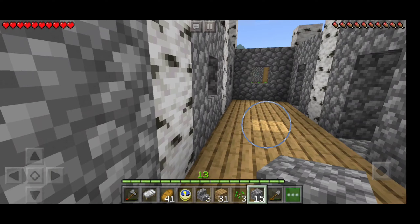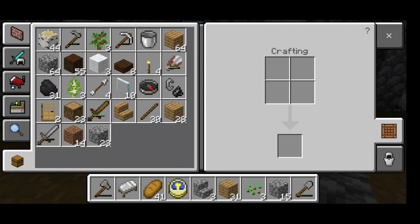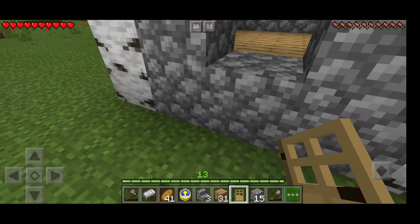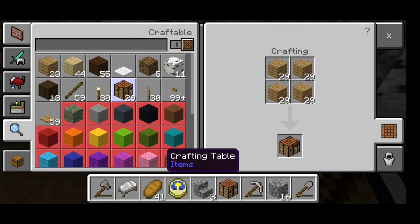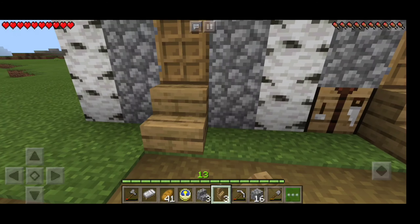Okay, that's done. Now let's put the stairs and the doors. I think we need to put a crafting table here. Okay, let's continue putting some stairs and door.